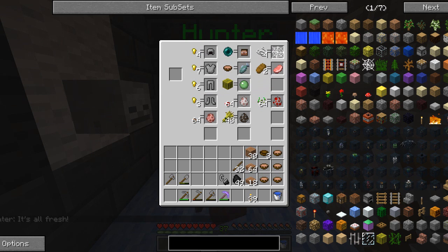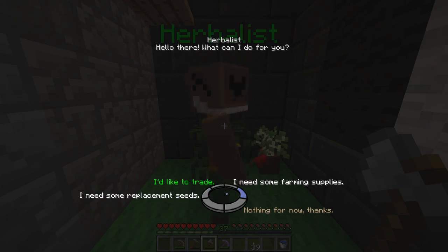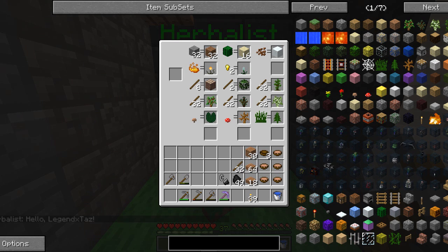We could really use some armor. We should really try to make that and get to the point where we can have armor. So 20 gold nuggets can get us the full chainmail armor - let's remember that.